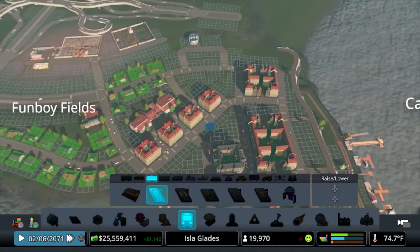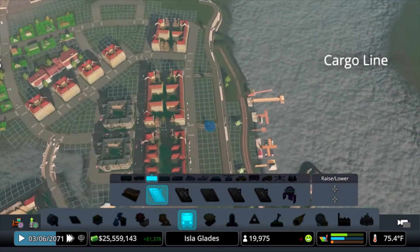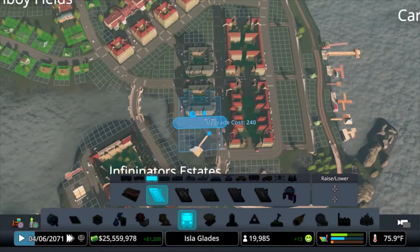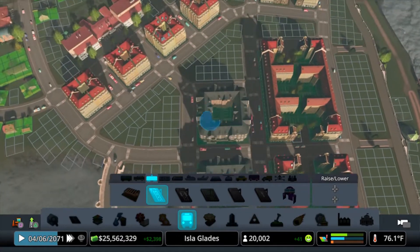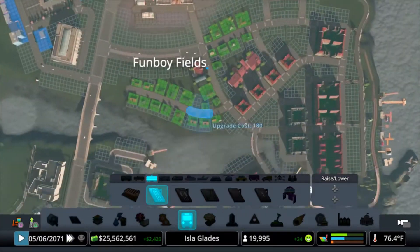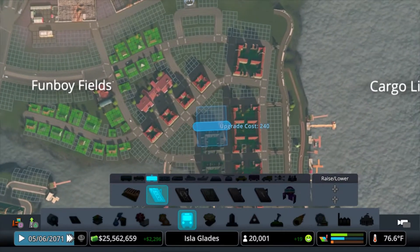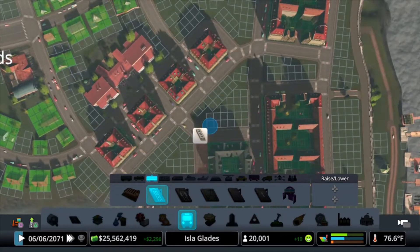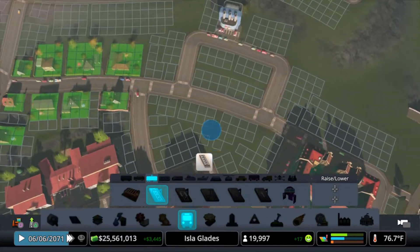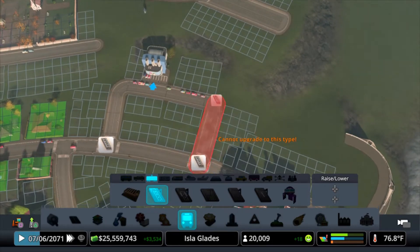So I'm thinking like bringing the tram line maybe down this way. Or do we want to go a little bit to the left, to give the light residential folks over here a chance to kind of go in here and do their tramming? Or do we want to run it in the front? I don't know about that. I think it either runs down this way. Maybe that's what we're going to do, because there's a lot of high density in here.